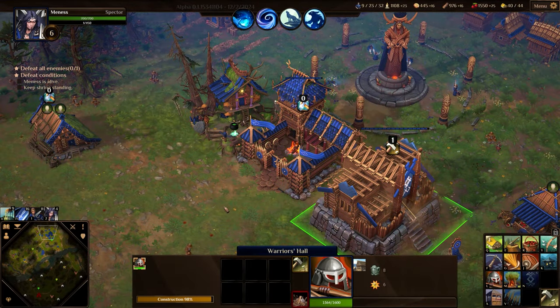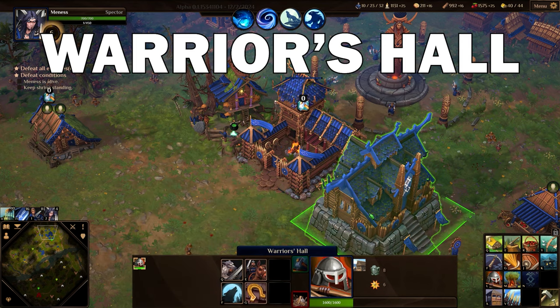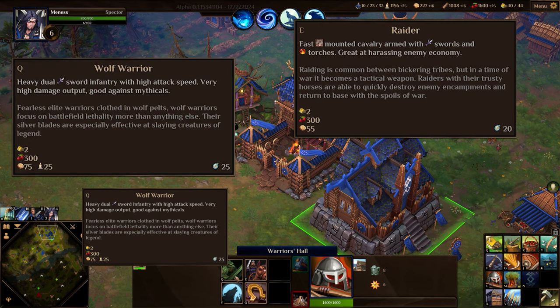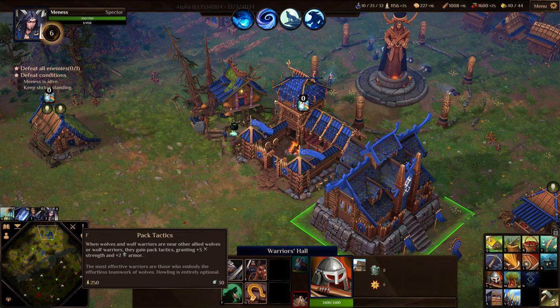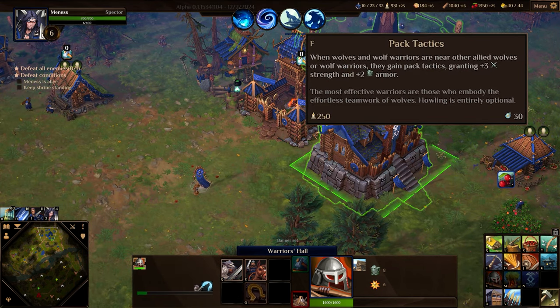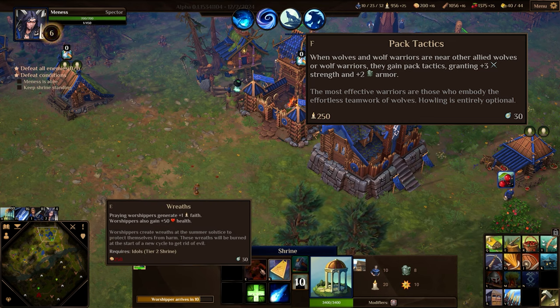After my third unit recruitment building, the Warrior's Hall, is finished, I proceed to learn about the capabilities and upgrades for the raider mounted unit and the wolf warrior. These are much more expensive units to recruit and their upgrades have some great synergies with other units. The wolf warrior in particular with their pack tactics upgrade allows them to get a boost to their stats when there are several of them or other wolf units in your war party.